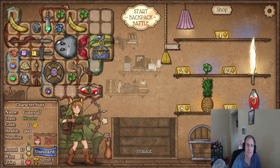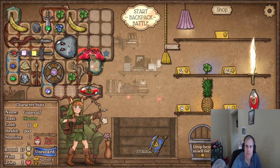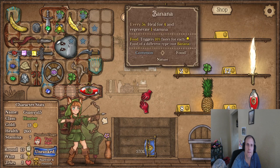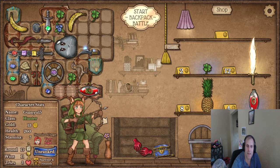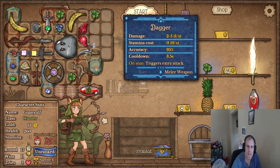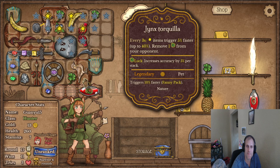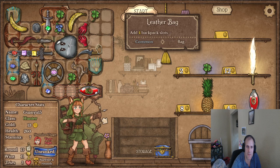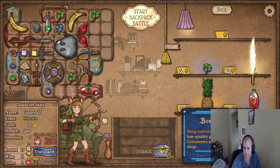And I can actually maybe do this — and then this activates faster. Daggers are nice because they don't take any stamina, and then 35% faster is really nice. Actually if this was in one of these things it'd be even faster — that's okay, we'll take what we got.